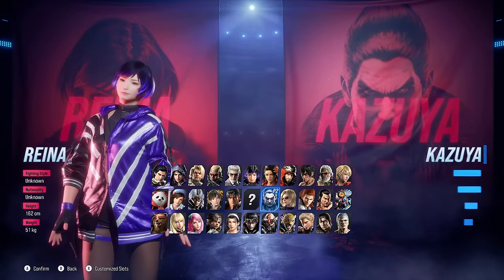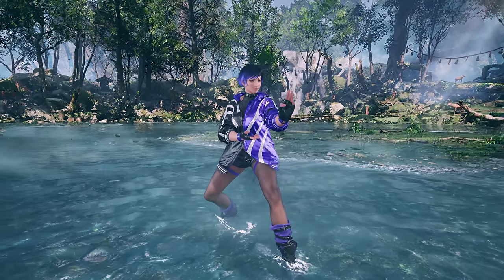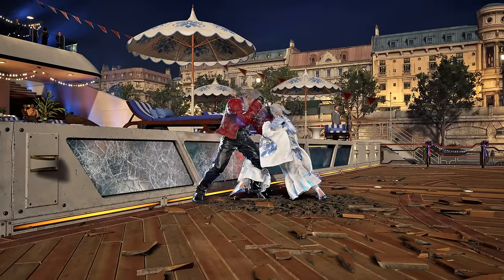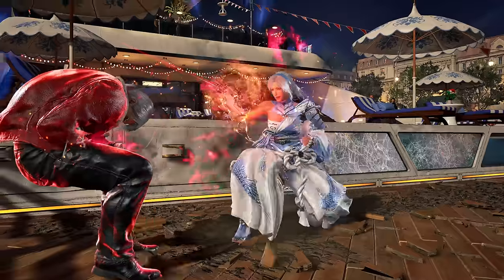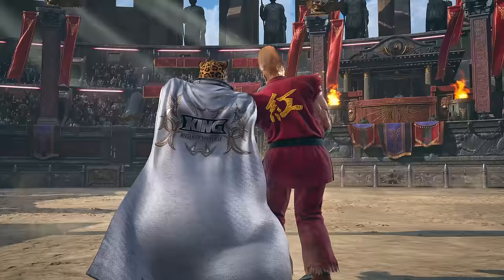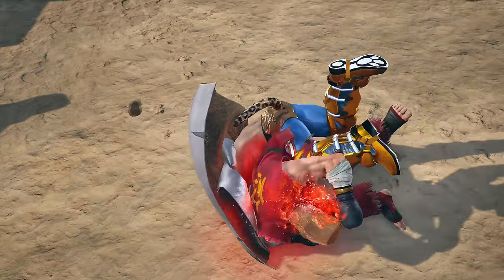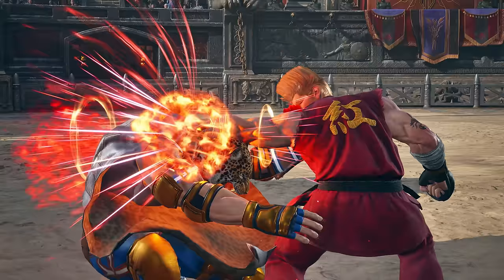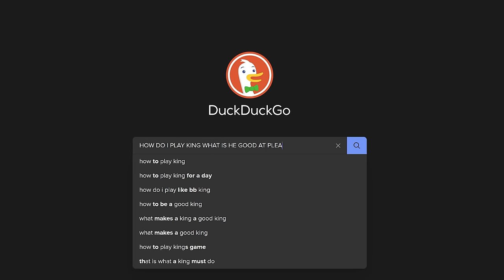So choose a character and boot up practice mode. The first thing I want you to realise is that you have a time limit — 30 minutes to an hour. If you are to take away one thing from this video, it's that to learn how to play a character or Tekken in general you need to play against someone. After a maximum of an hour we're going to play a match. Ideally we want to identify the strengths and weaknesses of our character, but it's very difficult as a beginner because you won't know what your character is good at. You can look elsewhere online to find this out, but I'll show you how you can learn this stuff later on yourself.